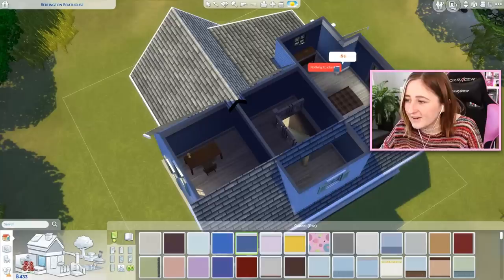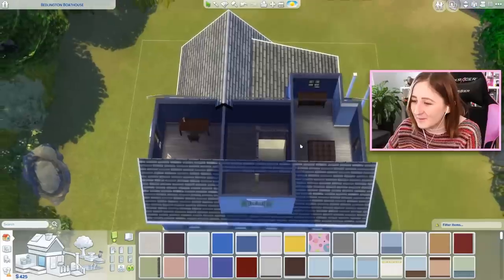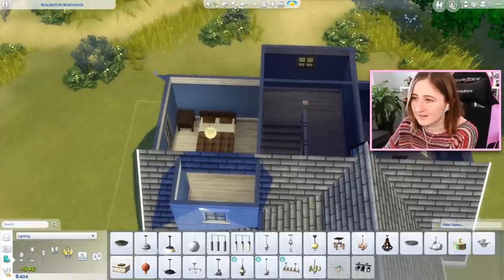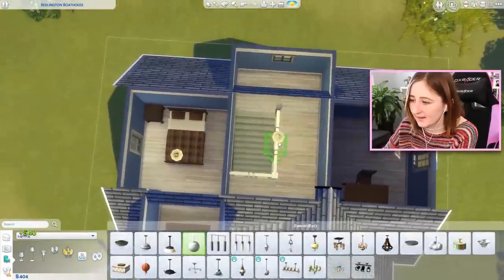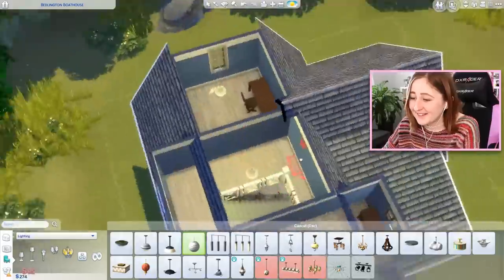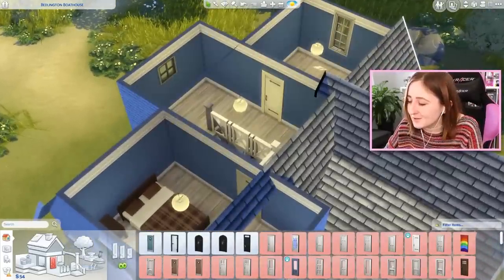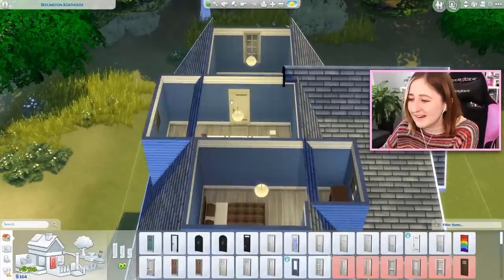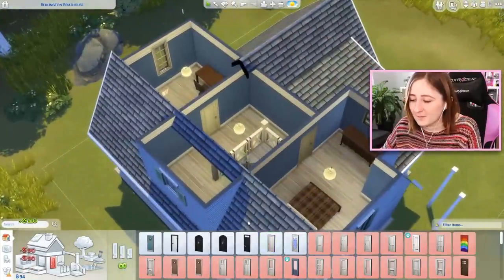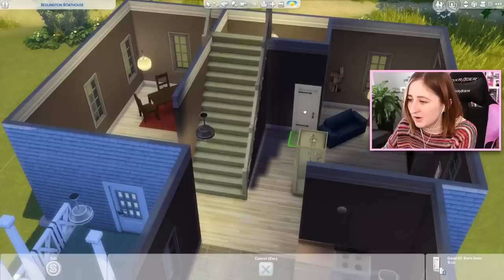This bedroom is a little bit bigger so I'll use this as the master for now - we're switching the sides. I don't know if we can afford enough lights. I can get rid of this lamp for one ceiling light, get rid of this lamp for another ceiling light in the hallway - toilet paper might have to die in exchange for a ceiling light. We only have 54 simoleons. It's because I used expensive doors at 110 simoleons - we might have to go for the cheaper ones at 90.